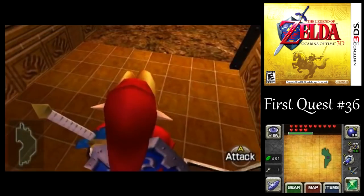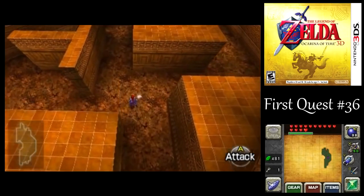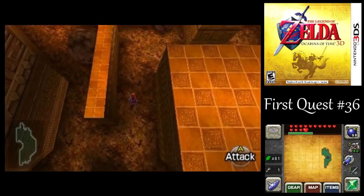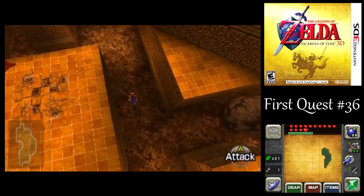We get a small key while we're at it. Now let's go to the north side of this floor. Watch out for the boulders. Fortunately, the boulders don't deal that much damage if they even hit you anyway.